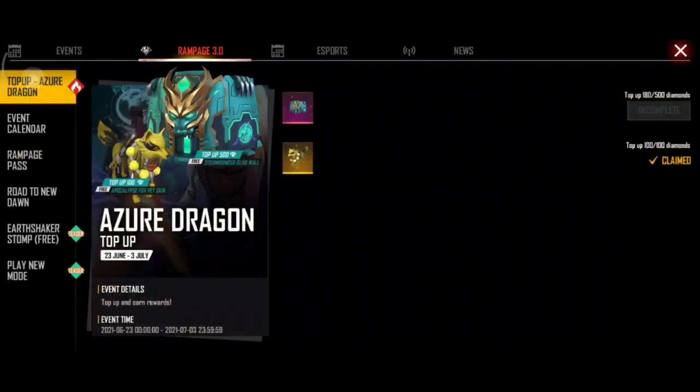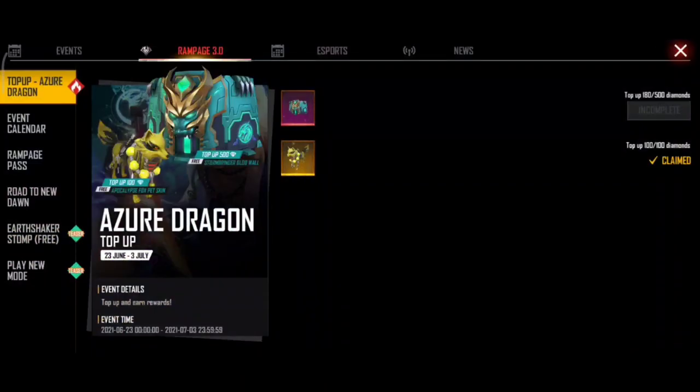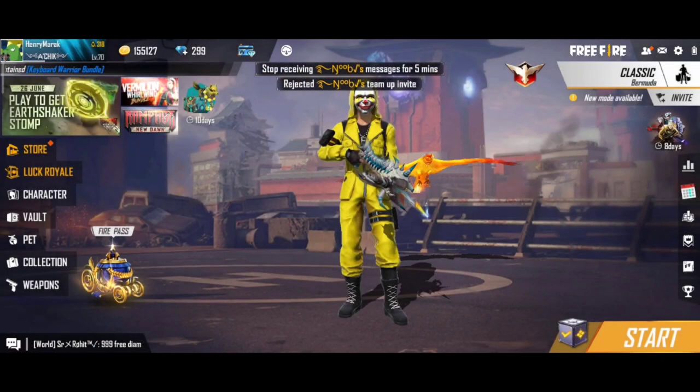I'm going to show you a free diamond. If you want to use a diamond, you will find the diamond in the middle. If you want to use a diamond in a diamond, you will find the diamond in the middle — so it's the same as the diamond.